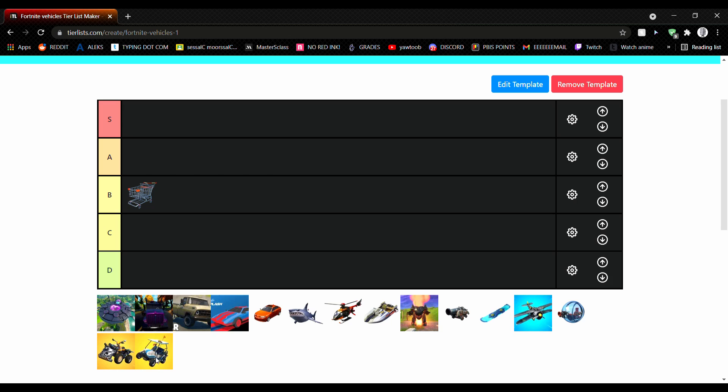Next we got the golf cart. These are actually pretty fun to use. I use them in Creative quite a bit, and they're just pretty good. They get A tier.